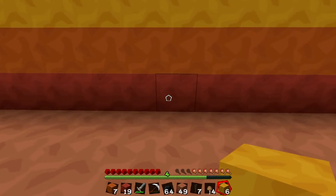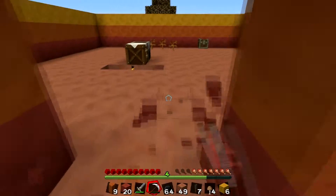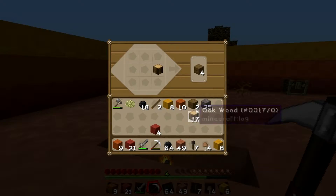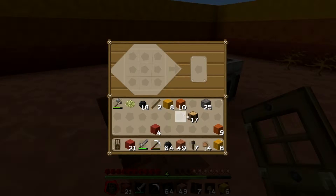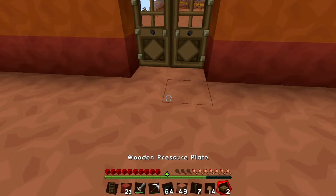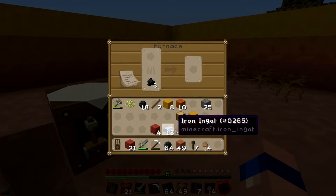Three, four, five, six, seven, eight — okay, so this is where the middle is gonna be. Let's make pressure plates for the insides so we don't have to worry about closing them. These are all done, which is awesome.